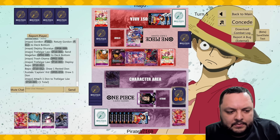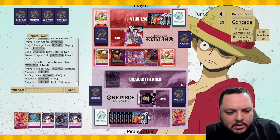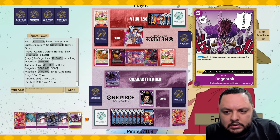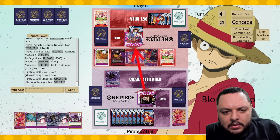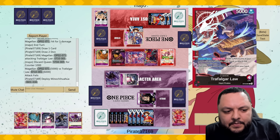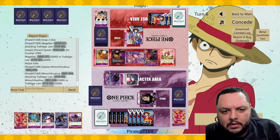He's going to remove Magellan — that I do believe. Double Mono Chihuahua is actually kind of good. We can go for game with them. Let's attack the leader here and see what he does.